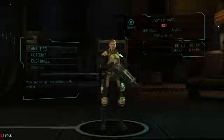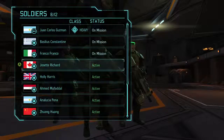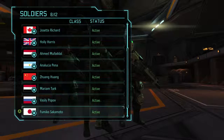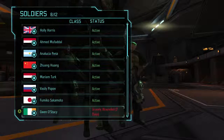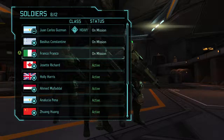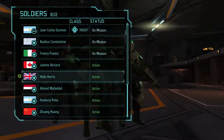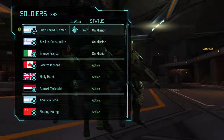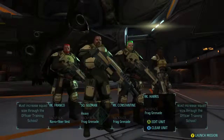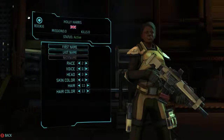Do we want to keep Josette Richard from Canada, or do we want to swap her out? Let's see what other rookies we've got. We got a Canadian, a British lady, Ahmed Mufadal, Vasily Popov - which is a great name - Fumiko Sakamoto. Holly Harris is a great Australian lady name. The Commonwealth countries are all the same - that's what I've learned. Let's pick Holly Harris and change her up a little bit. Can you make her Olly Harris? Yes, I can do that.